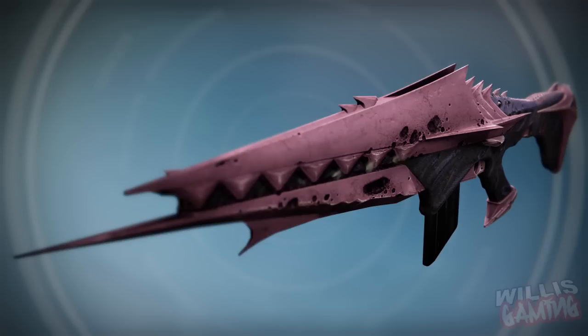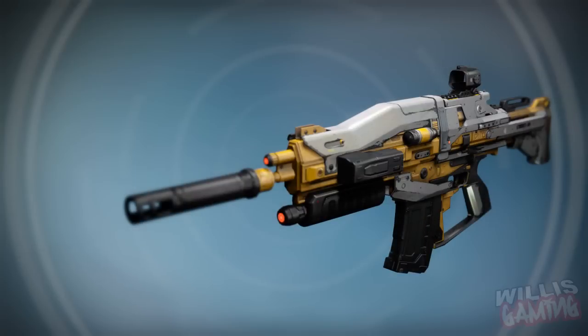Moving on, we're into the Vault of Glass. We've got the Atheon's Epilogue, the rapid fire auto rifle which we used to use all the time in year one. This is actually void burn and it has void damage. They've kind of given it a white and yellow look, which is pretty cool. Can't wait to use that in some void nightfalls.